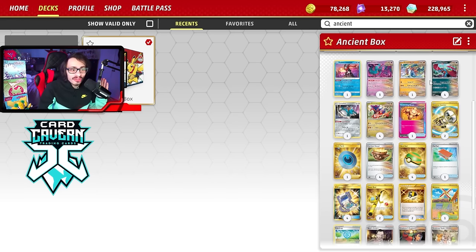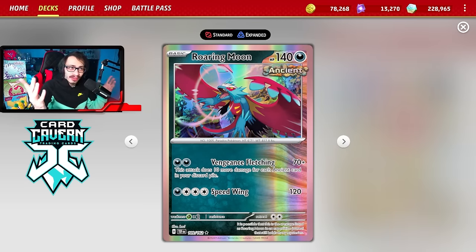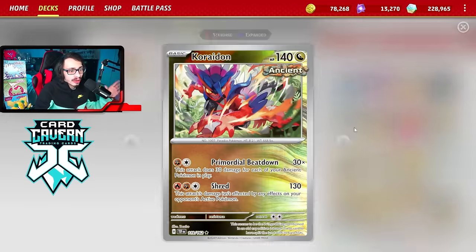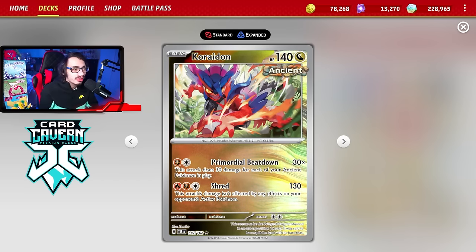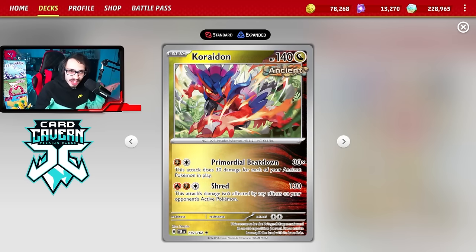This is my current list that I'm actually playing for Ancient Box. EUIC is going on right now and there are going to be a couple Ancient Boxes in Day Two. The idea of the deck is obviously Roaring Moon as your main attacker. I did a video on Roaring Moon EX — that deck made top eight at EUIC. The other way to play Roaring Moon is combining it with Koraidon, whose Primordial Beatdown does 30 damage for each ancient Pokemon in play, so you can swing for up to 180 damage.